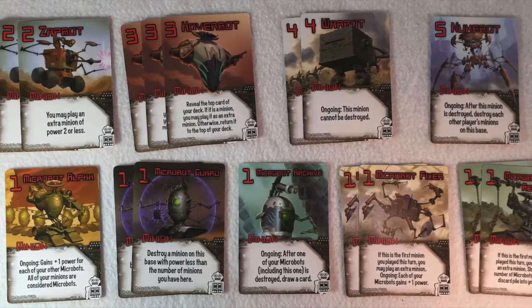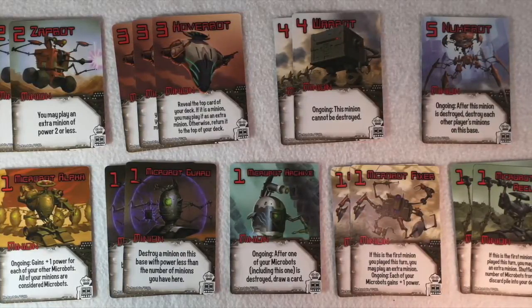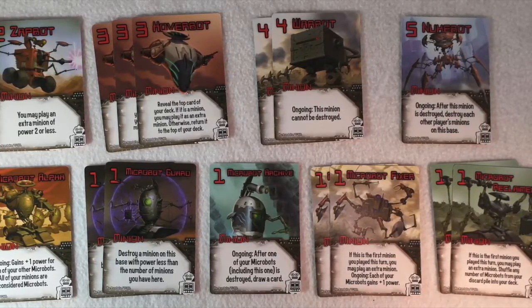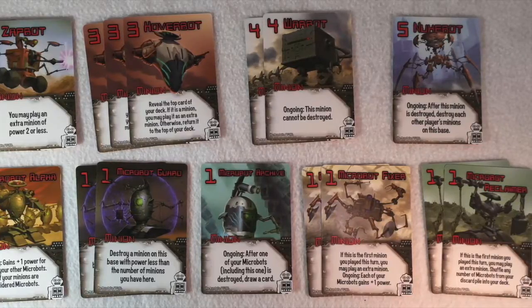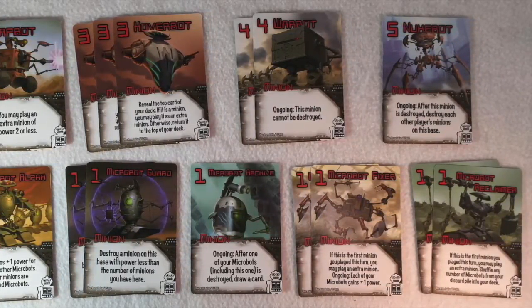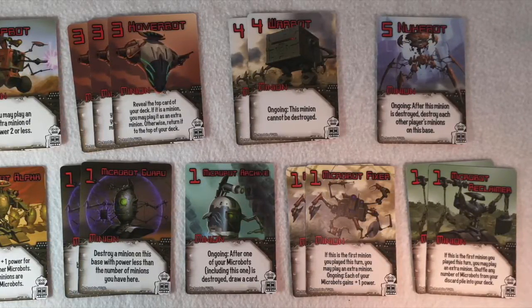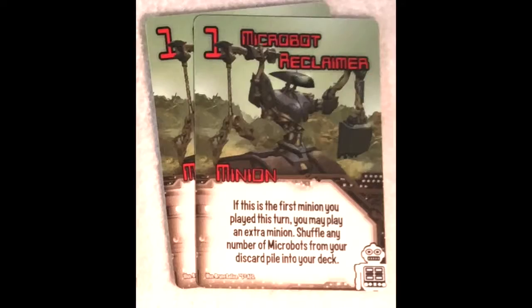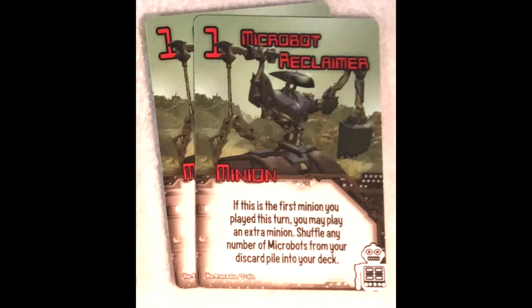The robot faction has a lot of small wimpy minions of just power 1 or 2, but because of their special abilities they can very rapidly get much more powerful than they might seem — they kind of remind me of the replicators on Stargate. So there are microbots, and there are five different types of microbots. There's the microbot reclaimer: if this is the first minion you play this turn, you may play an extra minion, and shuffle any number of microbots from your discard pile into your deck, which is pretty powerful, especially a little bit later in the game once you have a bunch of microbots out or in your discard pile.